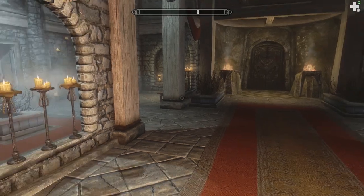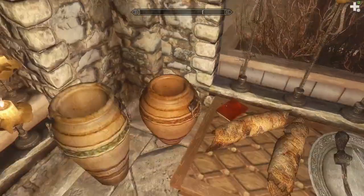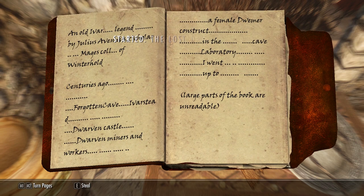To start off this quest, you will have to find a small little book in the Whiterun Hall of the Dead. It's a little tattered book right over here. Started The Lost Dwemer Castle — an old Ivar legend by Julius Avenis, Scholar Magus, College of Winterhold. Centuries ago... forgotten cave... Ivarstead... dwarven castle.